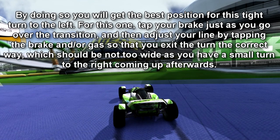By doing so, you will get the best position for this tight turn to the left. For this one, tap your brake just as you go over the transition, then adjust your line by tapping the brake and/or gas so that you exit the turn the correct way — not too wide, as you have a small turn to the right coming up afterwards.